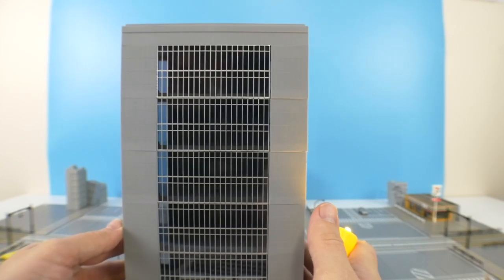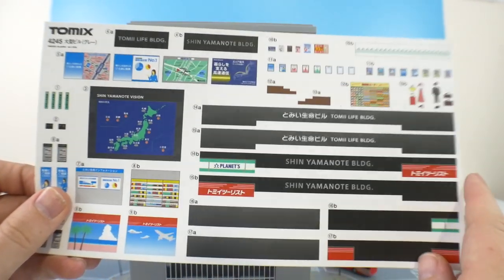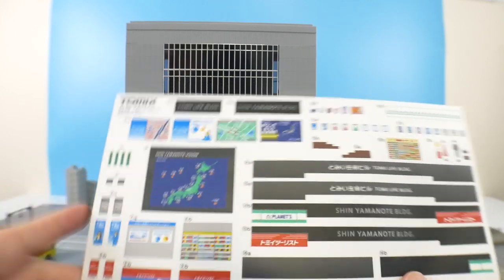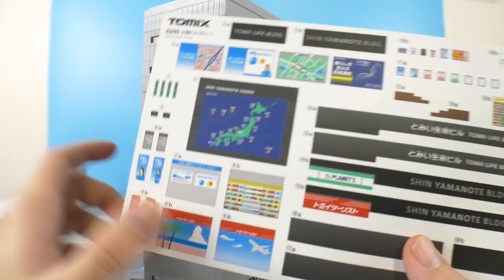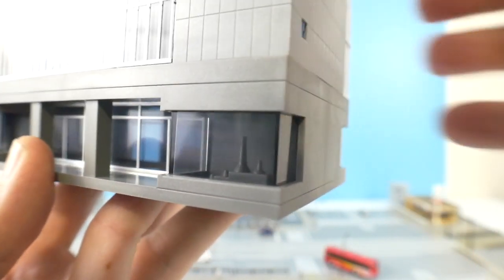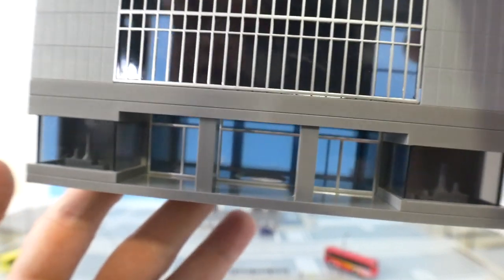I've gotten two Tomix buildings so far — the first is the 7-Eleven on the corner. Both came with the same sticker sheet. The stickers are not pre-cut so you'll have to cut them out yourself, which is time-consuming but not too bad. You can put stickers on the side to replicate the screens and monitors you see on Japanese buildings. You can also put little clothing racks outside, mannequins in the back, or paint small interior items to fill the lobby.